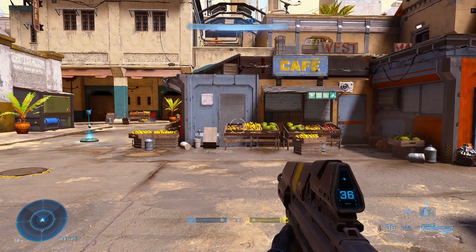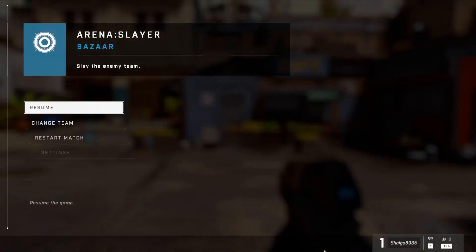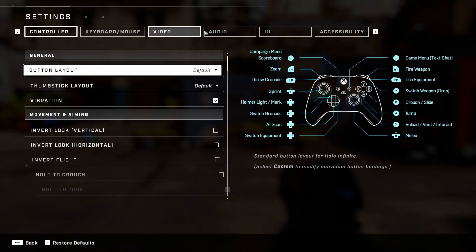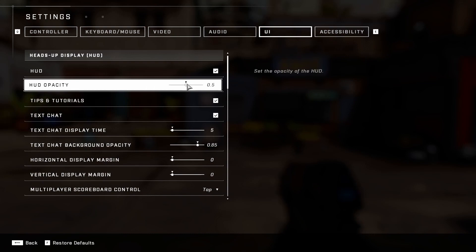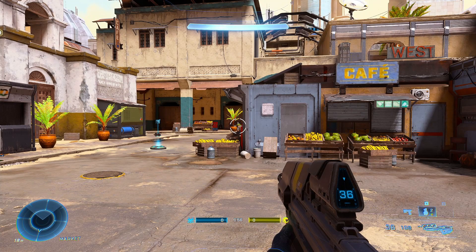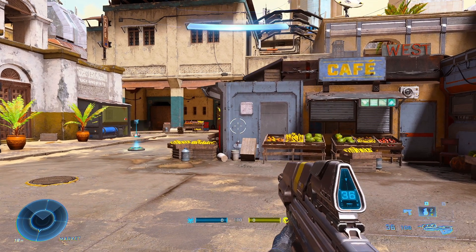In order to adjust this, you have to go into your settings, go to UI, and then HUD Opacity will be right there. What you want to do is turn this all the way up so that your HUD can be extremely clear and your enemies will be more visible and easier to track.